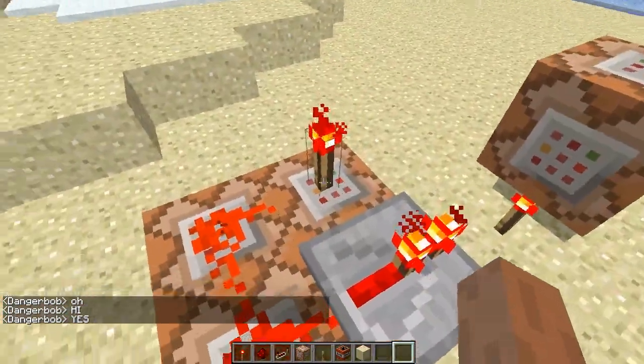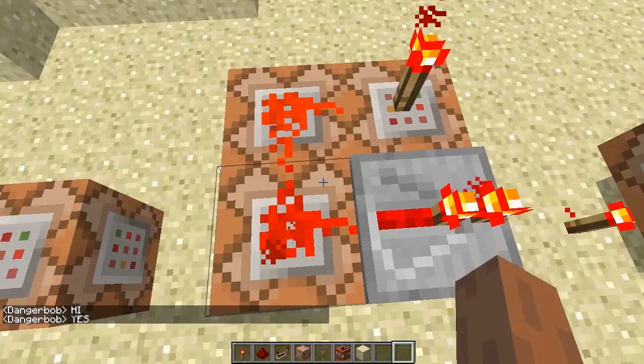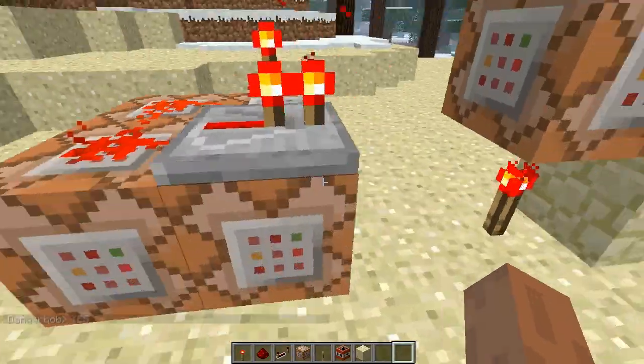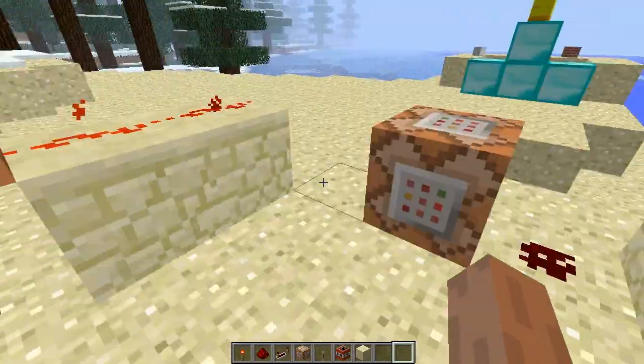Command blocks are solid blocks, so they can have blocks placed on top of them — for example, redstone, redstone torches, and repeaters. They can also have redstone currents being pushed through them in this fashion.